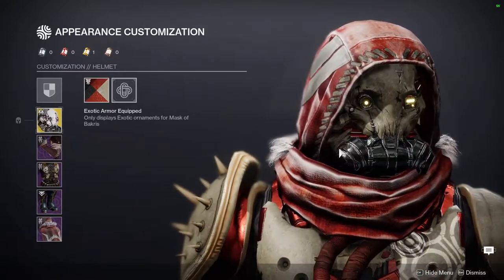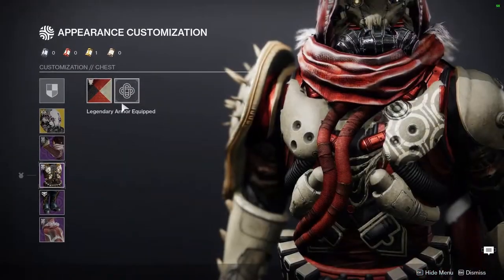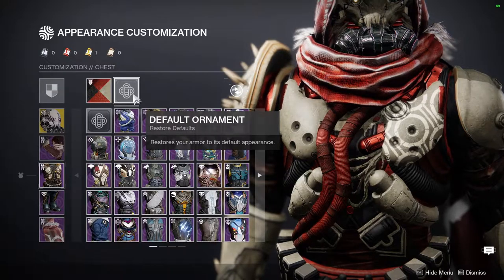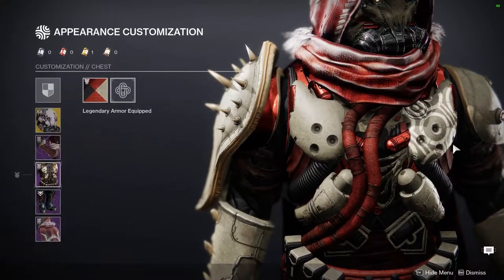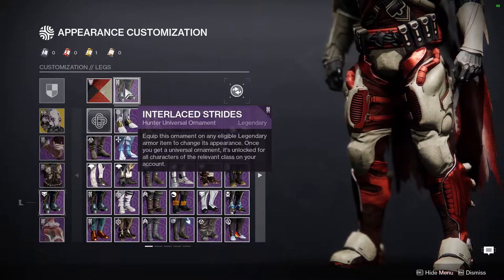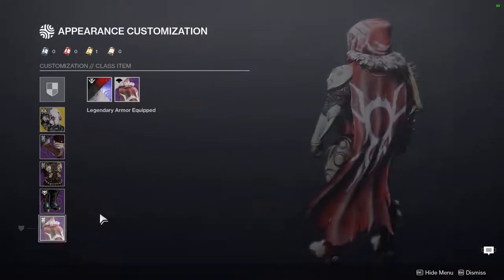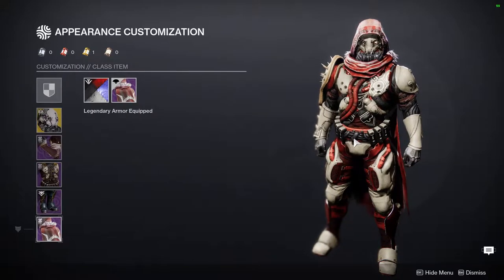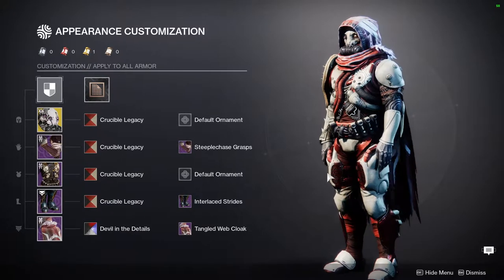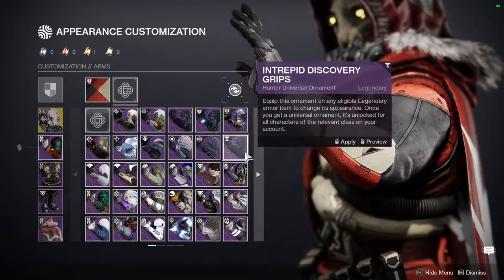For the helmet we're using Mask of Bakris - the best fallen-themed ornament hunters have so far. For the arms we're using the Steeplechase Grasps from Season of the Hunt. For the chest piece we're using the Season of the Splicer activity chest piece - really cool, the hoses are very thematic to fallen. For the legs we're using the Interlaced Strides - one of my favorite boots for a fallen theme. Last but not least, the Tangled Web cloak.